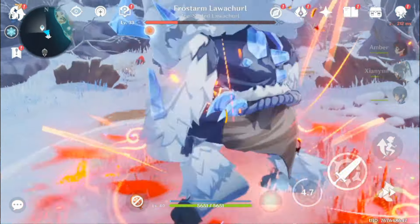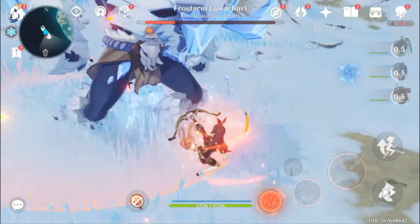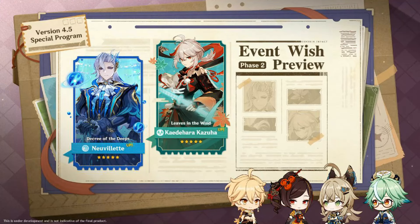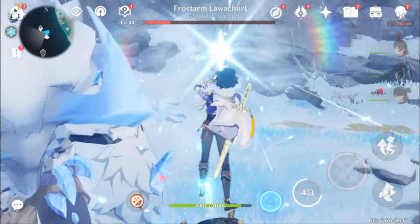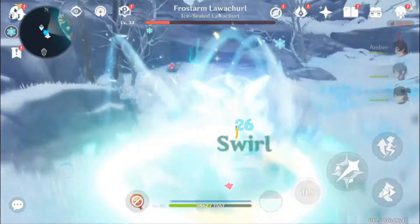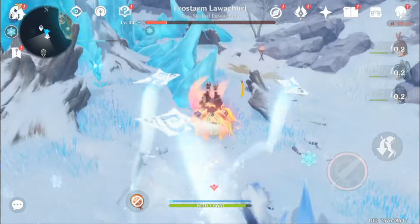Version 4.4 is coming to an end and 4.5 will go live on March 13th. Aside from the banners, there is not much to look forward to in the next patch. However, we will see what we can get from 4.5, so grab your adventurer's handbook and get ready to count those primogems because we're going to calculate all the ways you can rack up primogems in the 4.5 update.